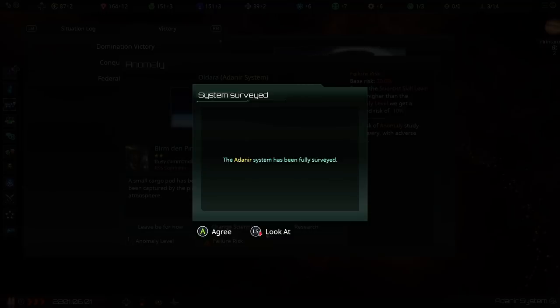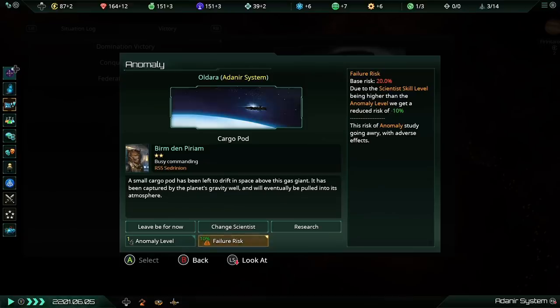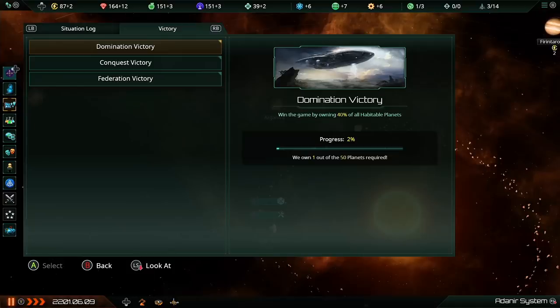The ADNAR system, our home system, has now been fully surveyed. We did find another anomaly though — a small cargo pod left to drift in space above a gas giant, captured by the planet's gravity well. It's a level one anomaly so our failure risk is only 10%. We'll go ahead and research that and see what the deal is.